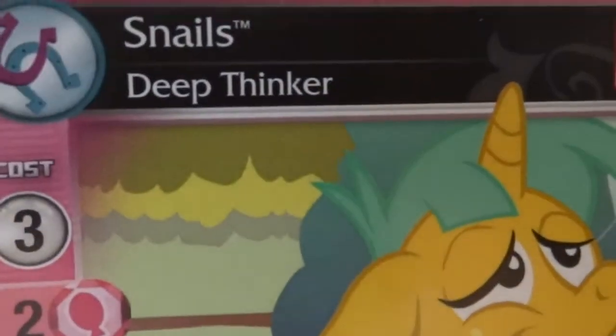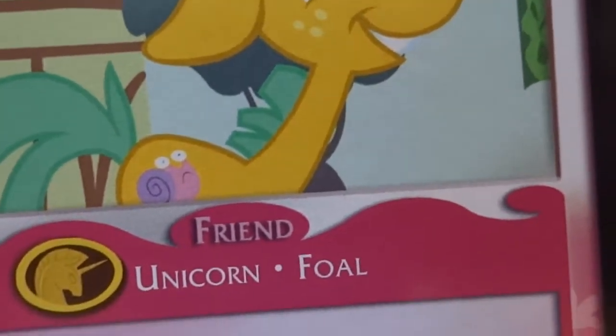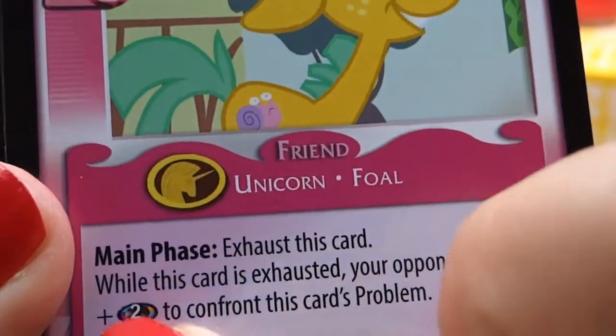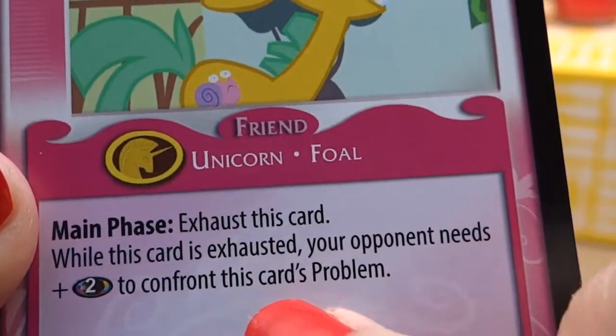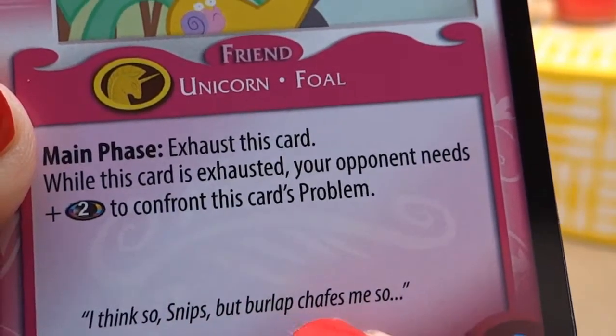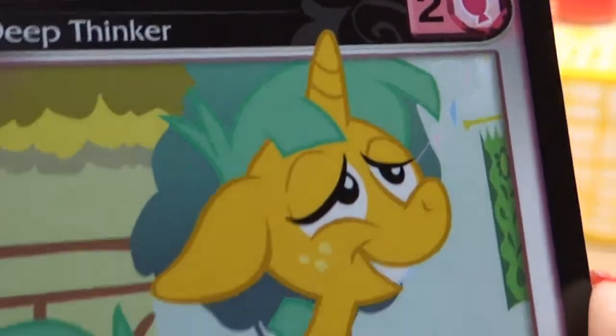Then we have — Snails, Deep Thinker. Underneath: Friend Unicorn. Main Phase: Exhaust this card. While this card is exhausted, your opponent needs plus two to confront this card's problem. I think so, Snails, but burlap chafes me so. So there you have Snails, the Deep Thinker.